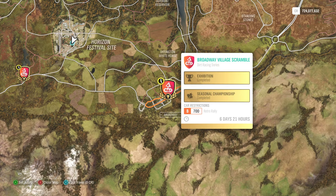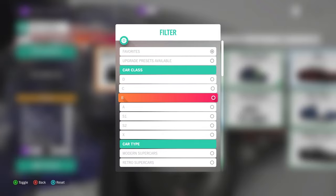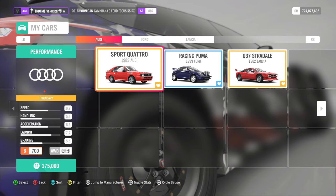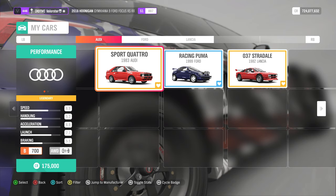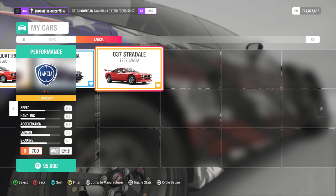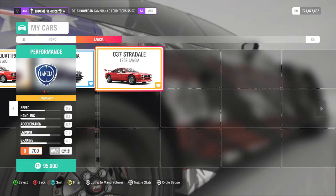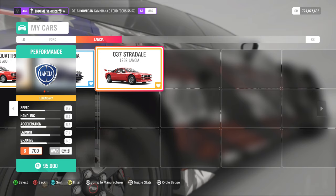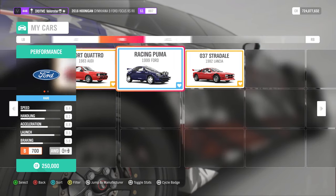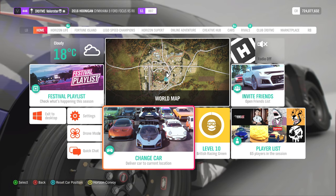This one is B700 Retro Rally in Dirt Racing. I actually took my Stradale again — I really like that car, it's also A-Class, even S1. I'm taking my old cars that always worked, because it's Christmas and I like them. We win the Toyota Silica from '92.